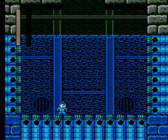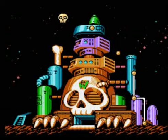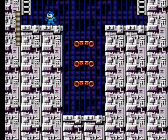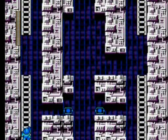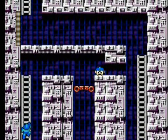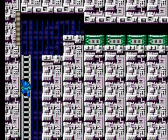The first Wily boss has been taken care of and we move on to Wily Stage 2. We start off on jumping platforms, work our way up a whole set of ladders, work our way over and get an extra bonus life. Sliding a little bit to speed things up.